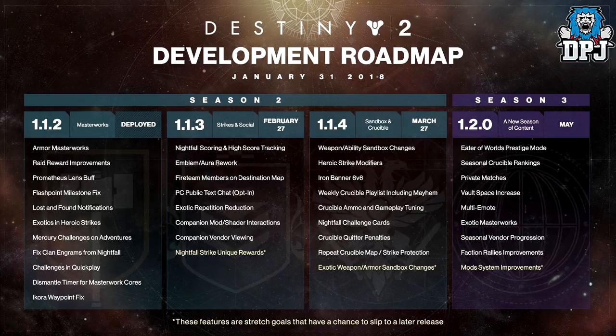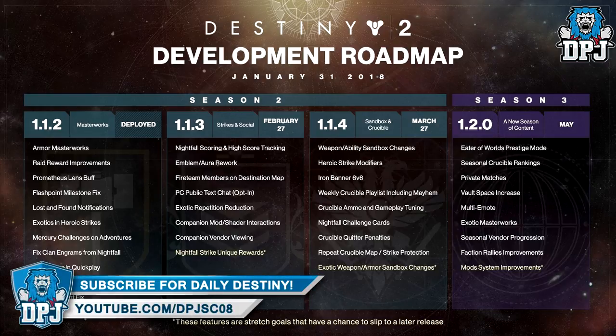It states in small print at the bottom that these features are stretch goals that have a chance to slip to a later release, which is understandable, but at least they're communicating with us now. This development roadmap is a great step in the right direction. Bungie had a rough start — there was no excuse given how well Destiny 1 ended — and Destiny 2 is a poor sequel, but it seems they are making the right decisions going forward, and it's definitely what's needed to save the game.